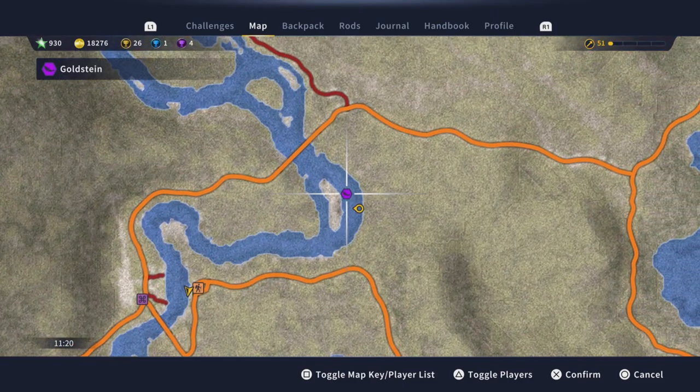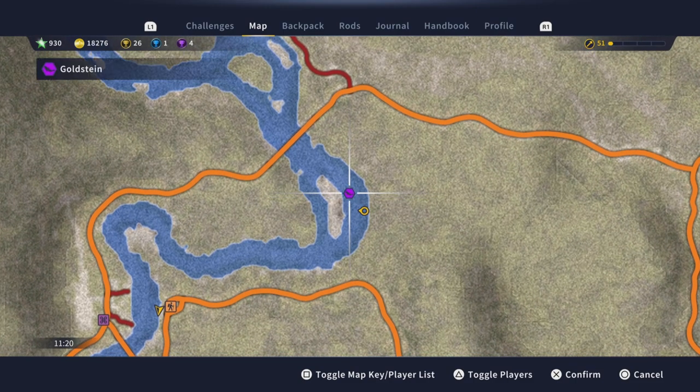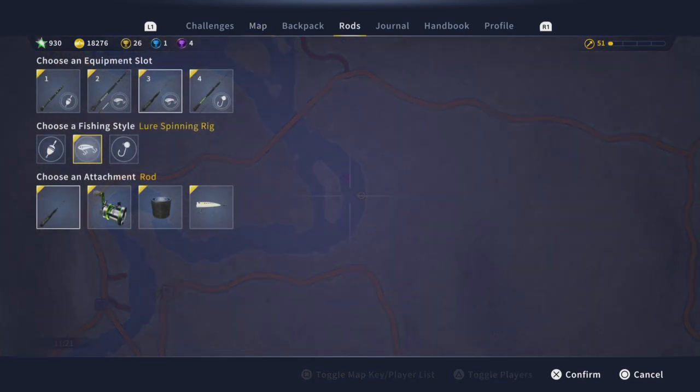Then just head up the river — I recommend by boat — and you'll find Goldstein kind of by this little island in the middle of the river. There's also a bridge just north of where he is.